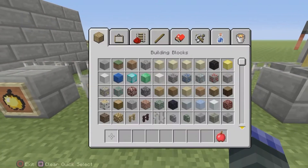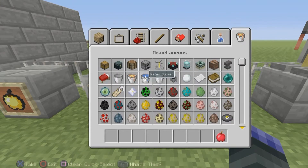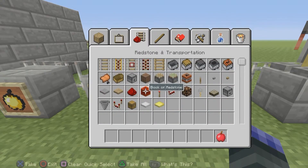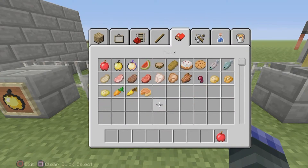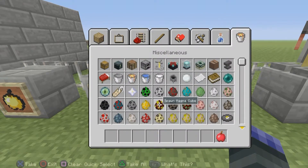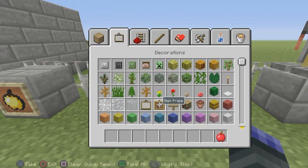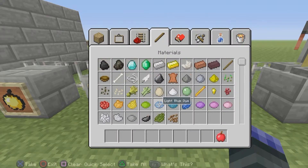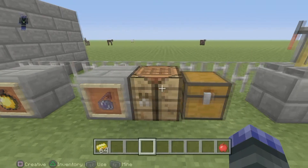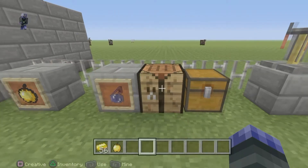Actually, my mistake — you need golden ingots, not golden nuggets. Let me find the golden ingots. Right, you need golden ingots not golden nuggets. Scroll all the way to the golden apple and there you go — you have got yourself a golden apple to give to the zombie villager.